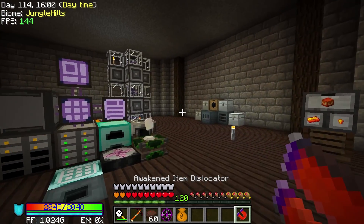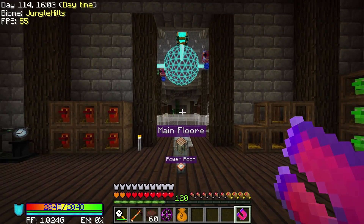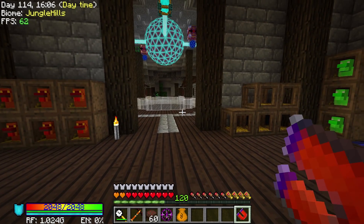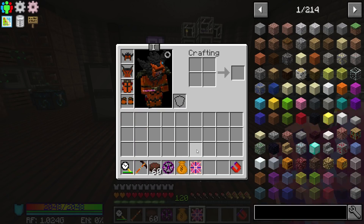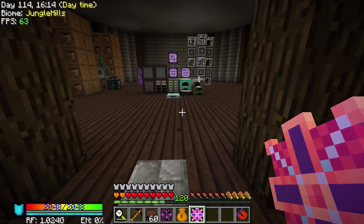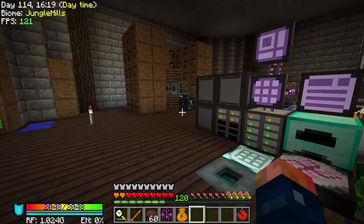I also made an Awakened Item Dislocator. This thing is really powerful — it goes very, very far. Well over where my cursor is pointing. It can pick up items from all the way over there. It's kind of ridiculous how far this thing can pick up. Also, I did get this thing upgraded. It did accept the size upgrade for the RF storage. So I did fully upgrade that as far as I can get it upgraded, and we're ready to go.